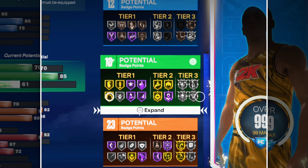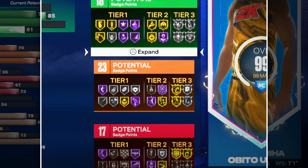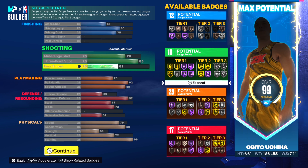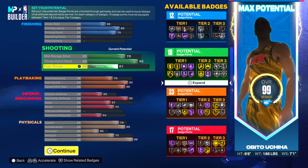We've got an all-around build here. We unlock core playmaking badges, core shooting badges, and core defensive badges — enough points to get what we need. Once you start MyCareer and become a starter — which is easy, you can do it in one day — you unlock four extra badge points that you can put in any category: finishing, shooting, defense, or playmaking. So definitely play MyCareer to get that option.